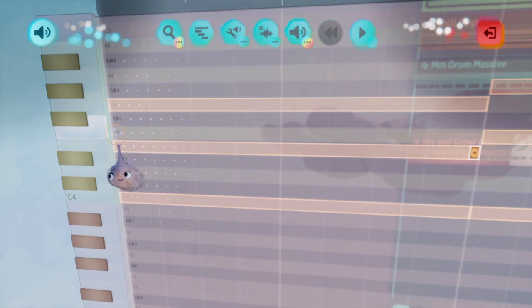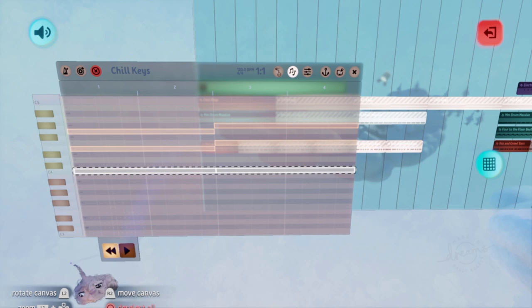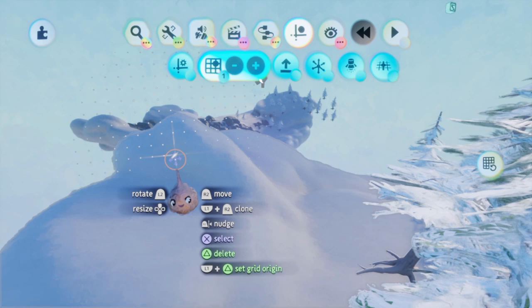Talking about selecting stuff in music: if you only want to select one row of notes in an instrument, use L1 plus X on a key on the left to only select that specific row. This can also be used in drum kits. Next button combination: if you're using the grid, you can use L1 plus Triangle to link it to any object in your scene. What isn't obvious is that you can also reset the grid to its original position with the same button combination — just don't hover over an object while pressing L1 plus Triangle.